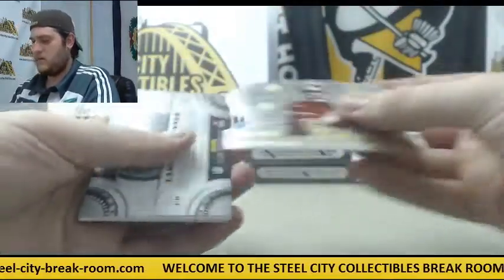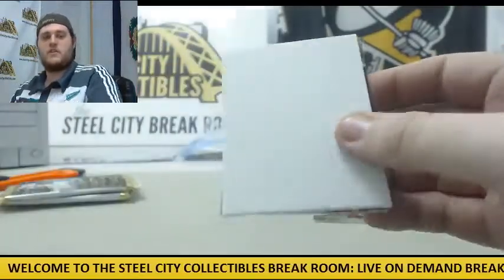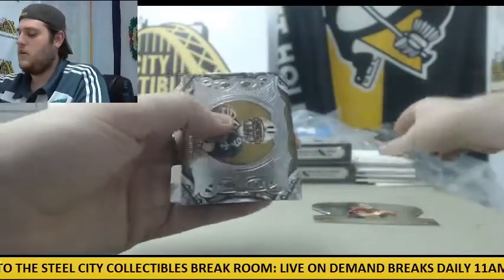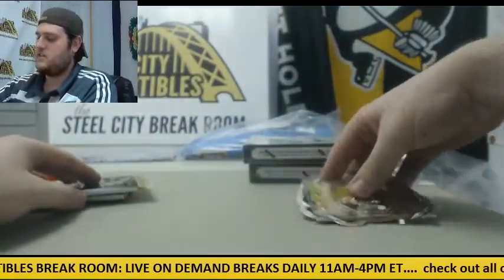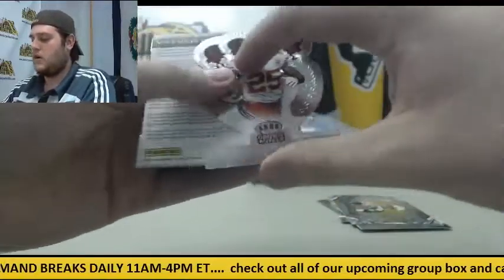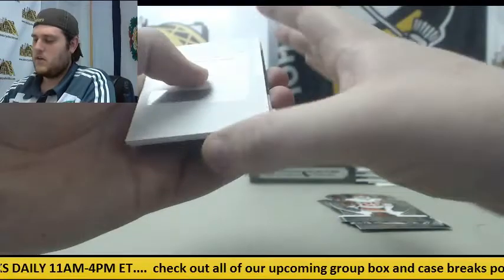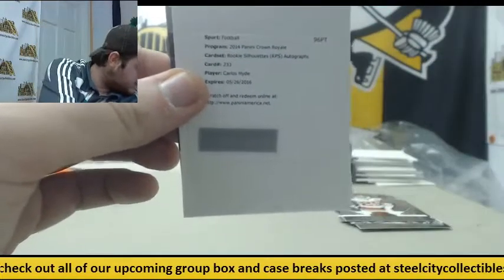Steve Young out of 99. Rookie Cardinal Marcus Joyner auto. Decoy. Breeze. Rookie Silas Ren and Rashad Jennings. Jamal Charles. Redemption right here — Carlos Hyde rookie silhouette auto for San Francisco.